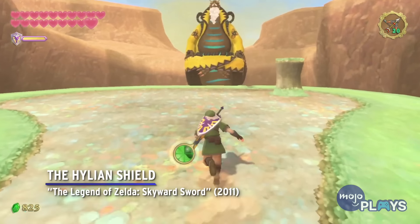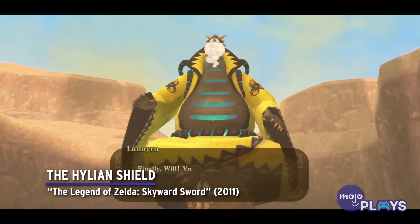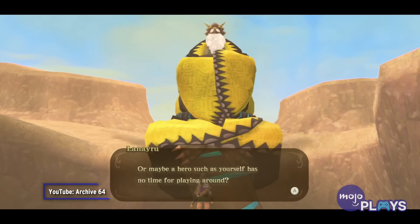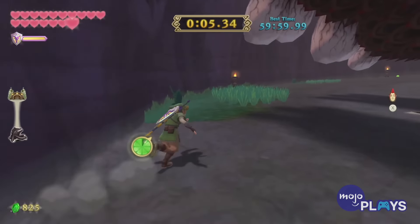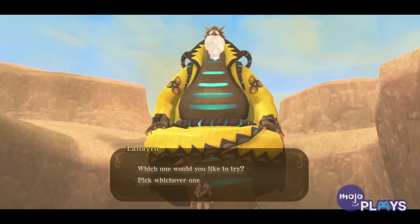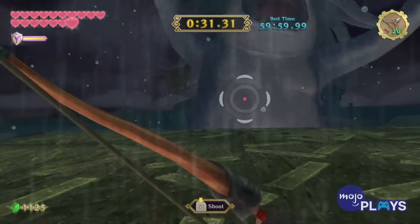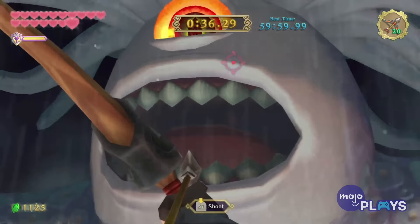The Hylian Shield — The Legend of Zelda: Skyward Sword. If you want to earn Link's classic shield in Skyward Sword, you better be prepared to fight for it. After meeting the dragon Lanayru, players can challenge themselves to a boss rush mode. While you can choose what boss you start with, every other one will be randomized. Each fight also only gives you access to the items you would have had when encountering the boss for the first time in the story.